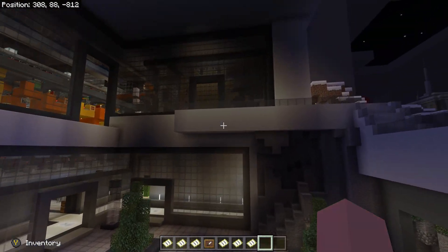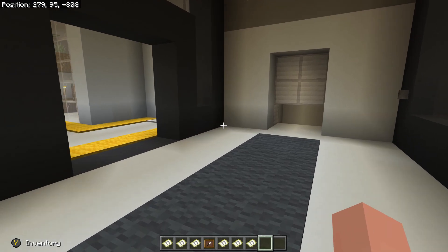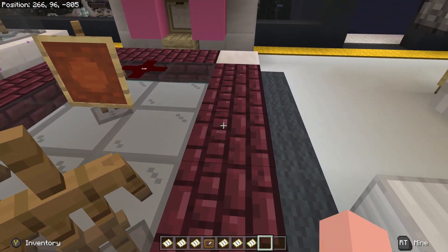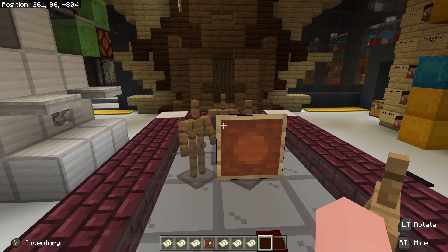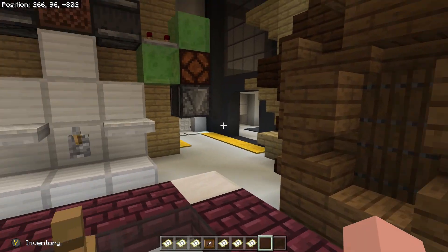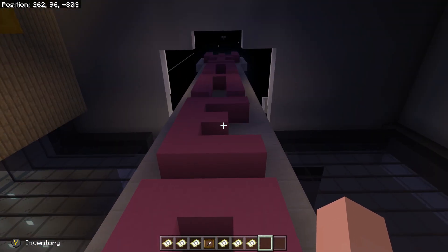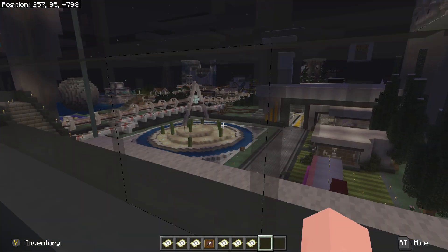Let's go ahead and head up into the boardroom. You'll notice that for some reason, nether quartz slabs have turned into nether brick slabs, and all of their hidden armor stands are now visible. The ghost chair does not work, but Momo's chair still says he's the winner.